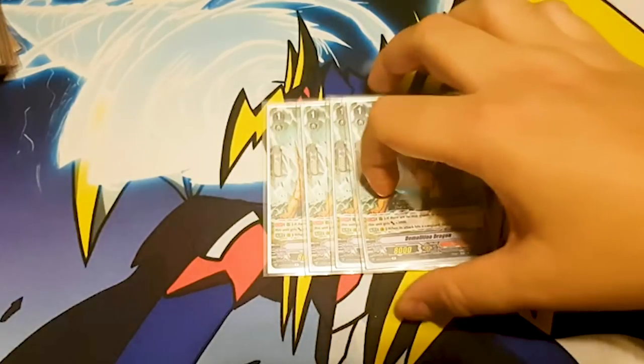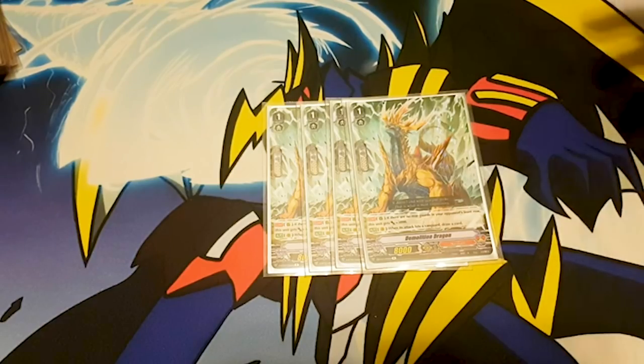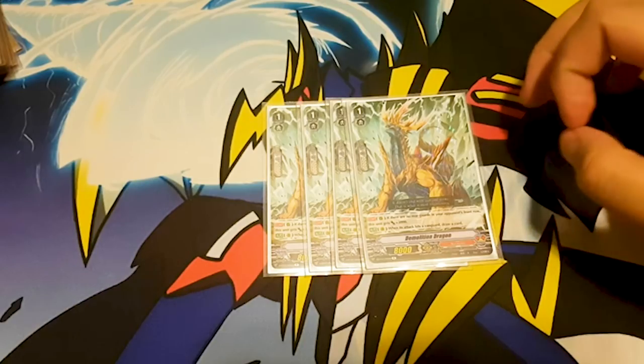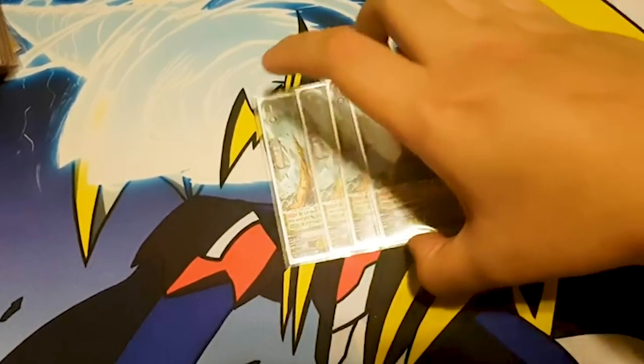Speaking of baiting my opponent into guarding, I run four Demolition Dragon. Skill is: if there are no rear guards in your opponent's field, when the attack hits a Vanguard, draw a card. Ideal grade 1 ride.